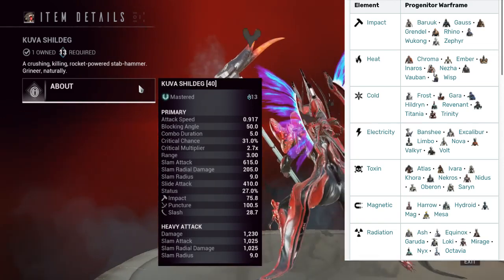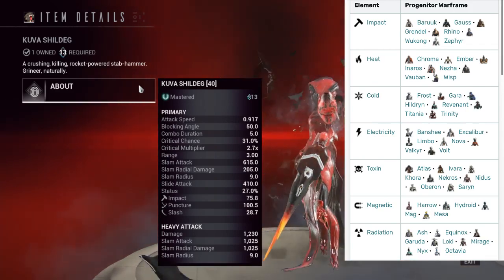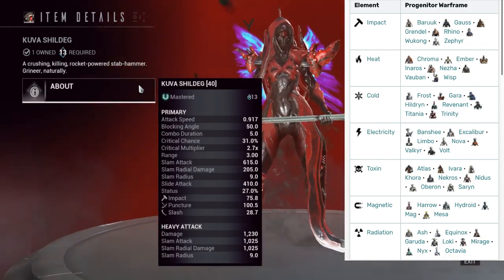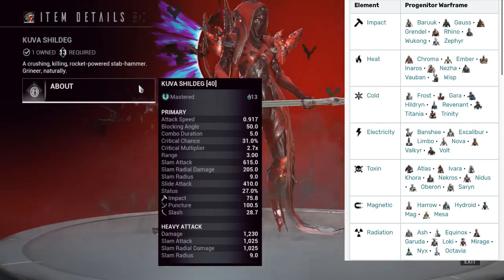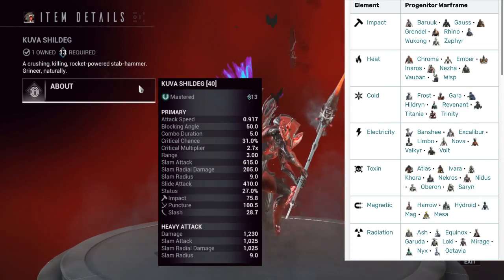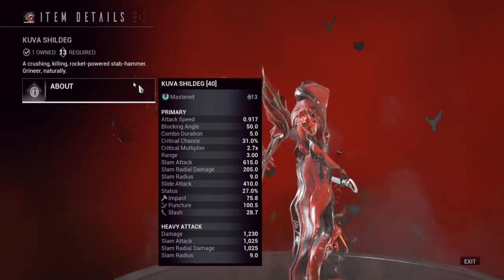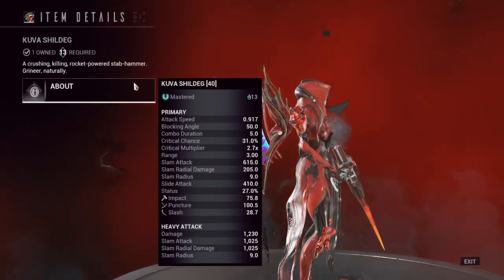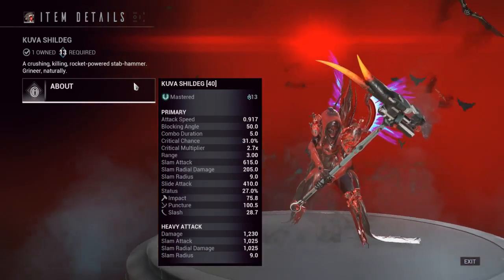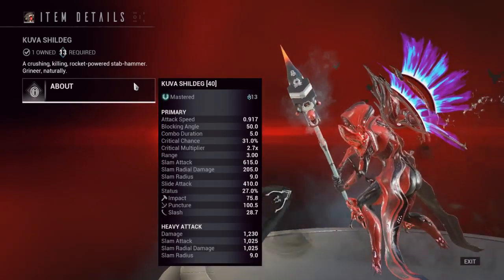With the way you're building elemental builds on melee weapons nowadays, getting more corrosive damage is nice. Being able to fit corrosive and heat without having to put a heat mod in there is pretty nice. For radiation, it's got a good status chance, but you might just be wasting your procs, honestly. Looking at these stats, we've got relatively slow attack speed, 31% critical chance which is pretty high. The Fragor Prime is 40% crit chance, so it's higher than this — but the Fragor Prime is most likely one of the top tier weapons in the entire game.